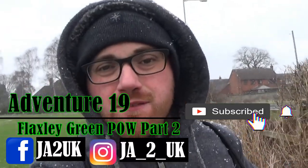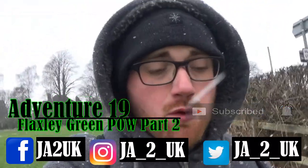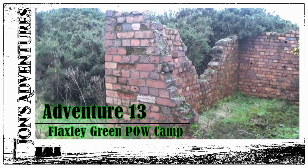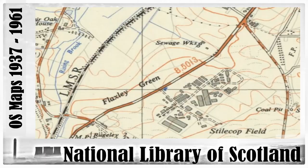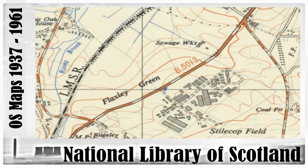Hey guys, welcome to the video! On today's adventure we're going to a place we've already been to before — Adventure 13. This time we're going to a slightly different location. If you look at the map, where the Flaxie Green Camp was is where the circle is; where we are heading is where the cross is, because apparently this was the sewage works for the camp. Let's see what we can find.